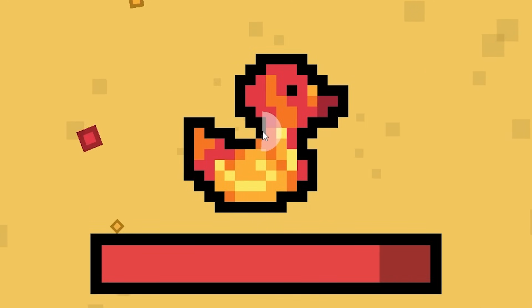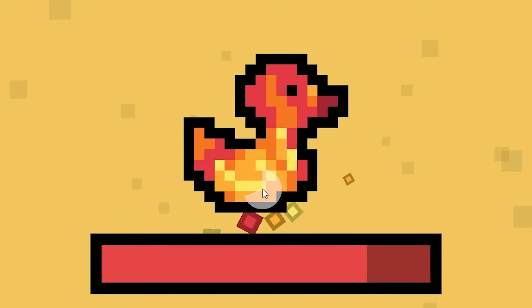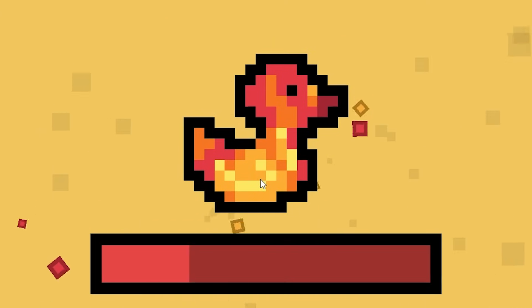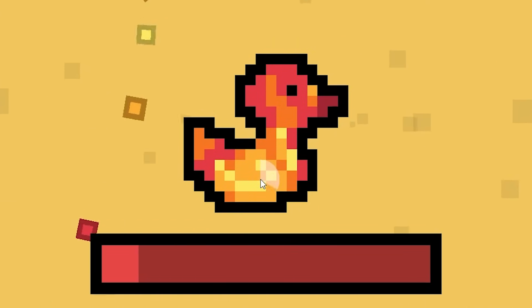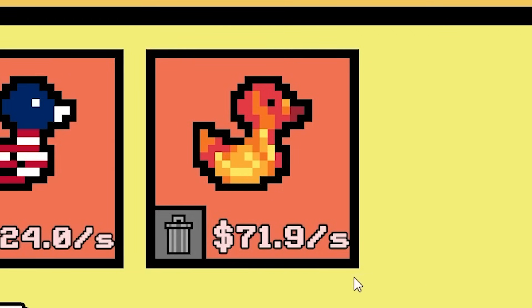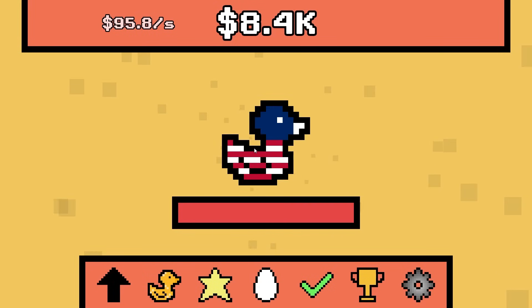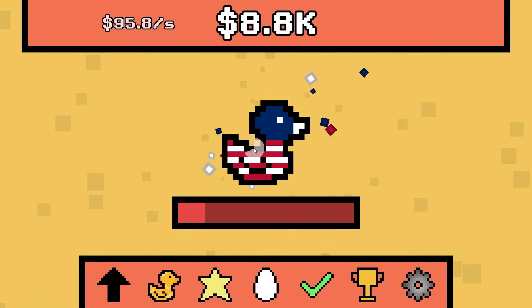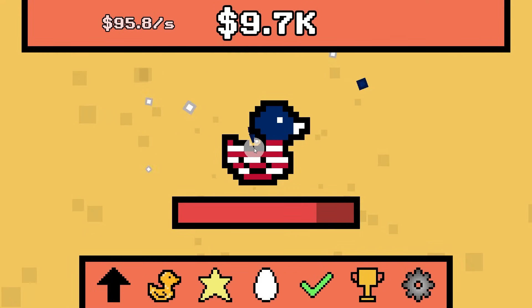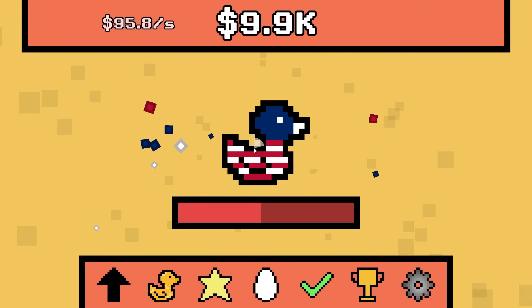Our first fire duck! We're gonna delete the Jasper duck because we might get really lucky and actually capture the fire duck right here. Slowly break it down, chipping away at its health — and we got it! $71 a second! We're making $95 every second — that's actually kind of crazy. We're almost at $10,000, which means I'm gonna buy another duck slot.